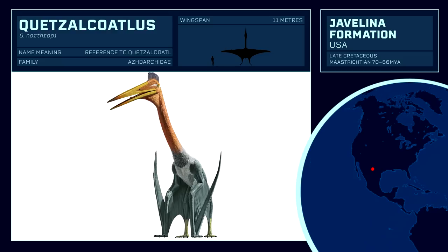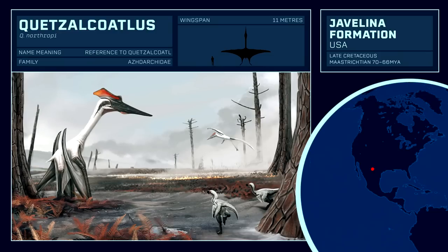This behemoth is unreferenced in the canon, and its large size will present huge problems in the confined aviary space shown in the trailer. But for such an infamously, almost god-like pterosaur, an appearance would prove popular. Some specimens uncovered at Hell Creek Formation could also provide a possible alternative site for the Quetzalcoatlus, although those remains are still debatable.